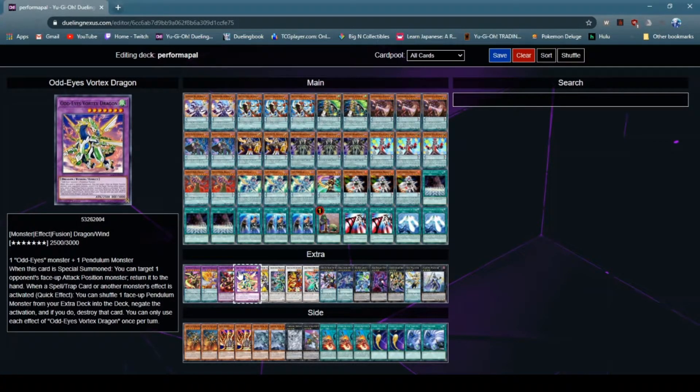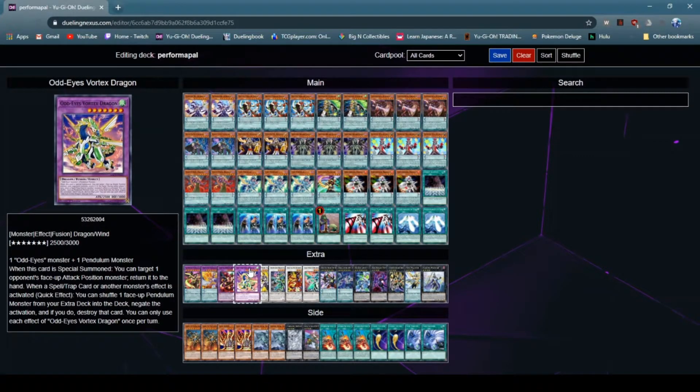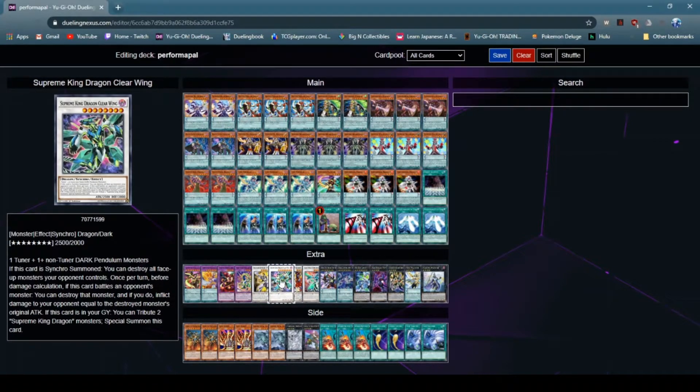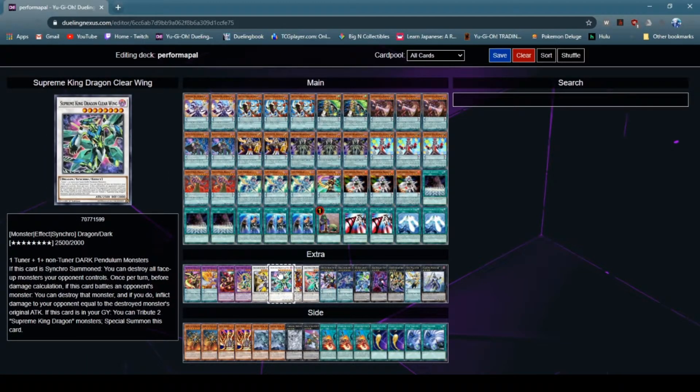OddEyes Vortex Dragon is just in the gate — you can special summon it easily with OddEyes Absolute Dragon. If a Spell, Trap, or another monster's effect is activated, you can shuffle a face-up Pendulum monster from your extra deck into the deck to negate the activation and destroy the card. You can only use each effect of OddEyes Vortex once per turn. Next off, Enlightenment Paladin — it allows you to recur your spells from the graveyard. Next off, Supreme King Dragon Clearwing — if it's Synchro summoned, destroy all face-up monsters your opponent controls. You can special summon it easily by Supreme King Zark, who, if it destroys an opponent's monster by battle, can special summon a Supreme King monster from your deck or extra deck.